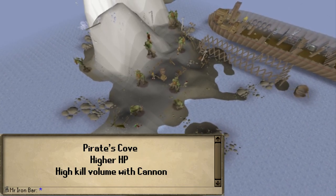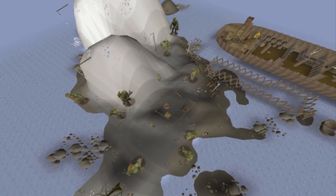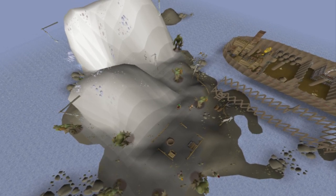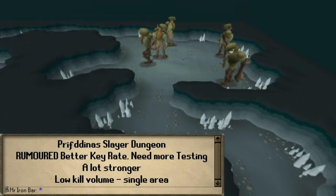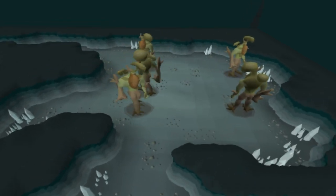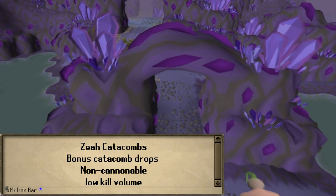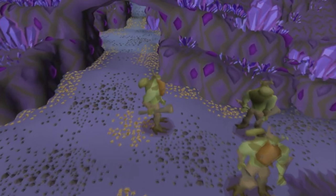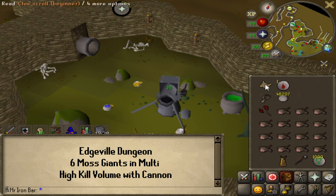There are a few places I can be camping moss giants. The first popular one is the Pirate's Cove — lots of moss giants there, they have a bit higher HP like 80s instead of 60s, but very cannonable, probably one of the best spots. There's also moss giants in the new Elf City dungeon rumored to have a 1 in 50 rate, but they're much stronger and use magic so you can't just AFK for long periods. Then there's moss giants in the Catacombs — probably the least desirable because you can't cannon them, meaning slow kills per hour.